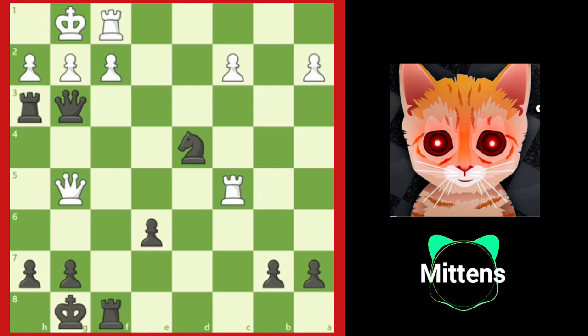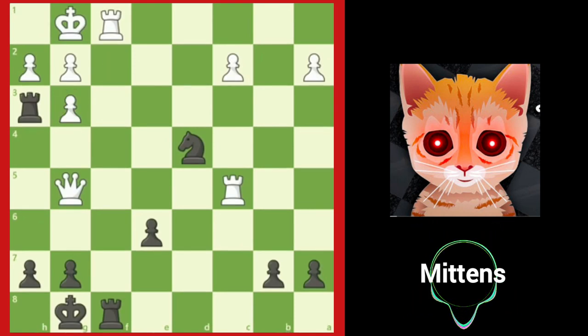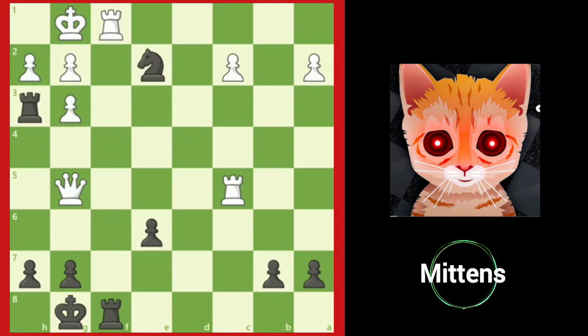Let's see why. If either pawn captures, white loses immediately. After h takes g3, the h-file is now opened and black delivers checkmate with knight e2, forcing white to give up protection of the rook with king to h1, and black delivers checkmate with rook f1.